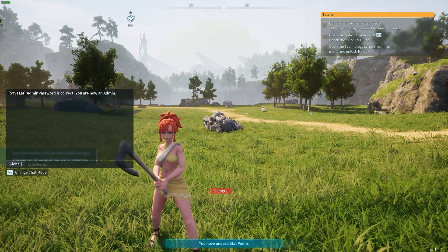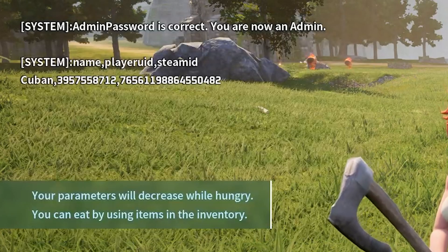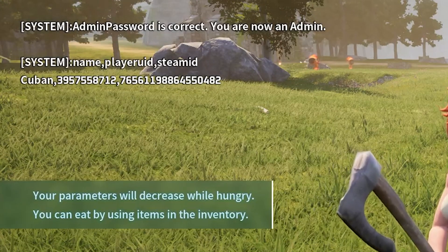In order to find that out, you can press Enter again, type a slash, and then type 'show players' — and that will show you the players currently in the server.